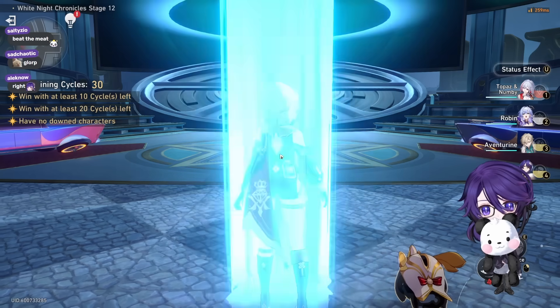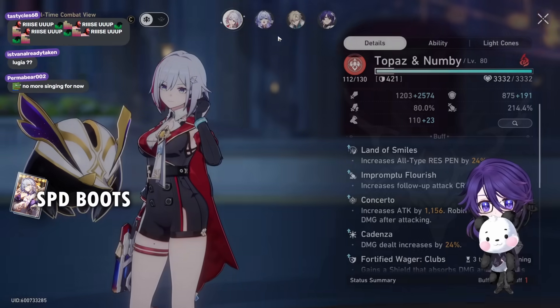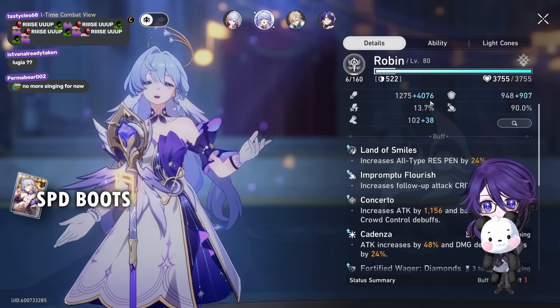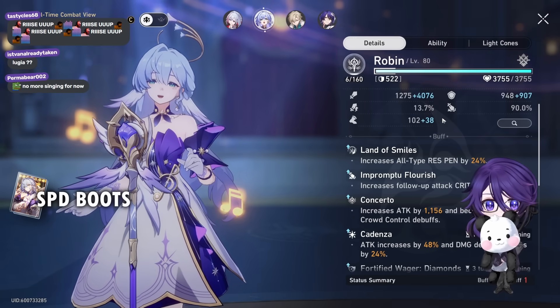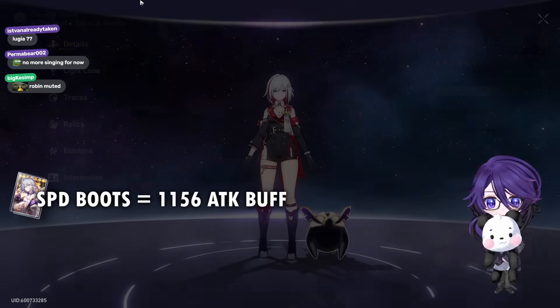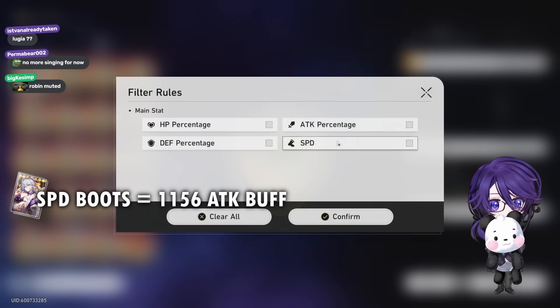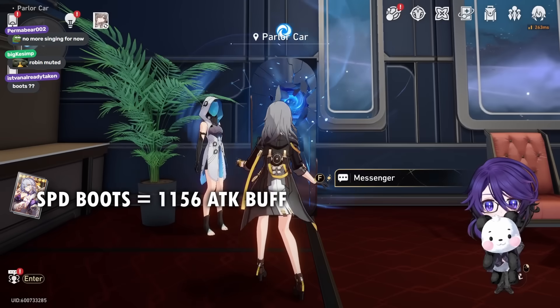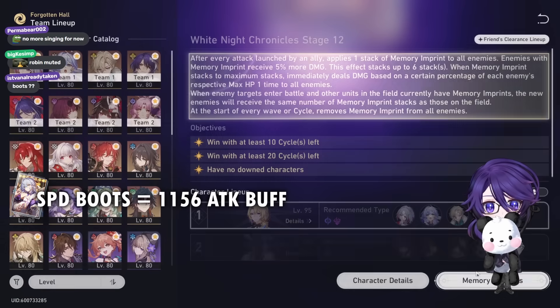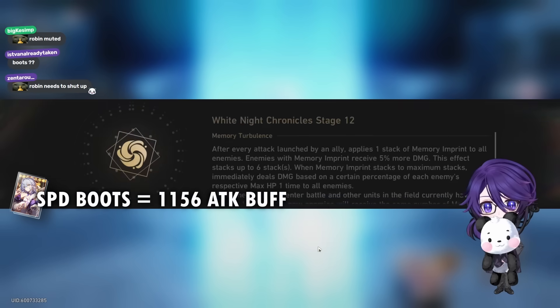Now Robin has ulted — she has like 5300 attack but the attack buff is only like 1156. I changed my boots from speed to attack boots — the difference in attack buff doesn't really go that high anyway. The only difference is maybe because of the light cone, which does give you 612 attack, so that's quite big.